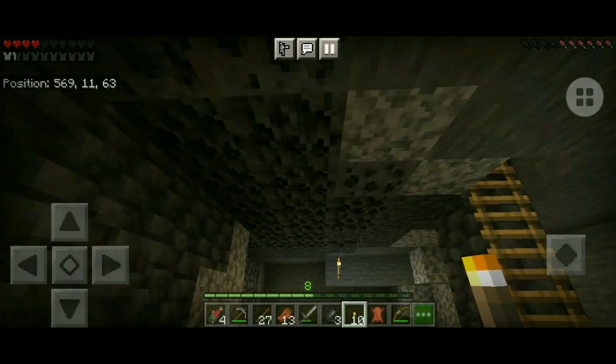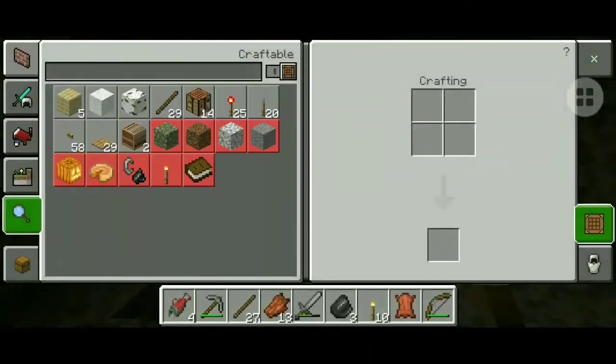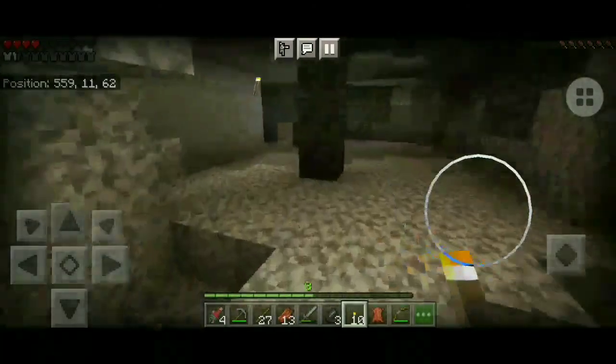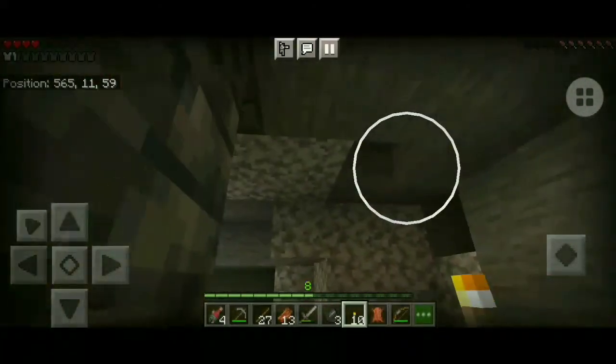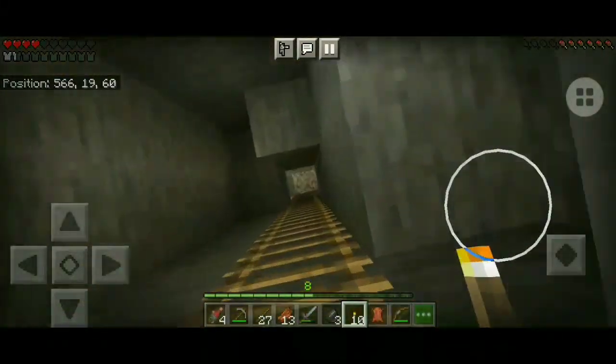Eventually I'll go up to get other things. Sometimes you have to go up to get stuff. All the red stones you see in my chest are mined from here — I found them somewhere near here. Let me just go outside; I think it's not quite dark right now.